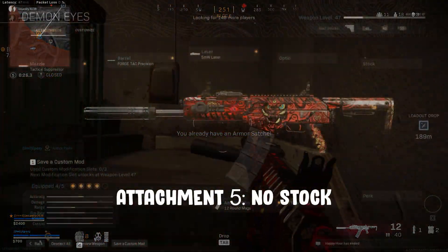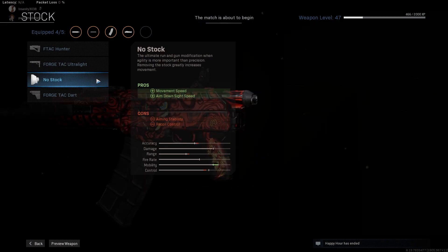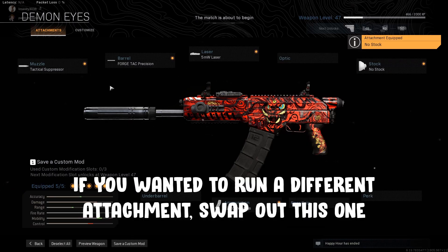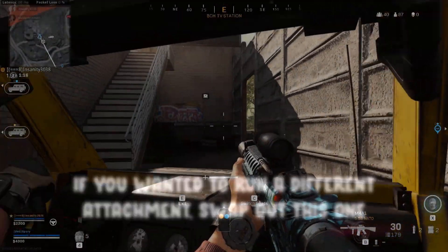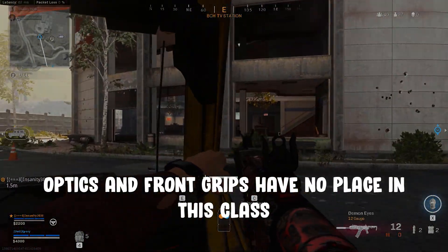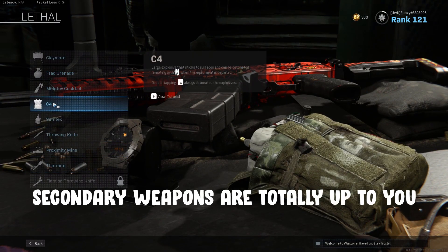The fifth and final attachment is to run the no stock option. This gives you a nice little mobility buff. It's worth having simply to increase your overall speed and manoeuvrability. It doesn't make a huge difference, so if you want to run a perk on this weapon such as sleight of hand, then this would be a good attachment to swap out. I haven't bothered with an optic or front grip as they improve aiming speed, which isn't something you'll be doing with this class. I won't cover secondary weapons in this build either, as that's entirely down to your personal preference.